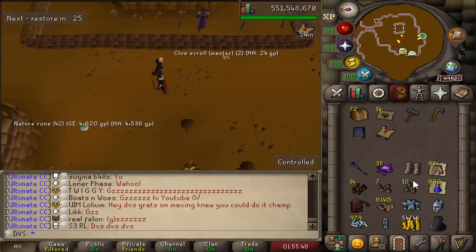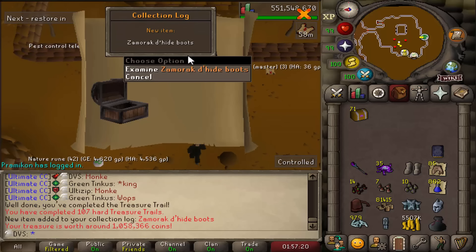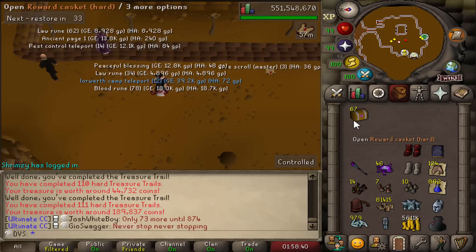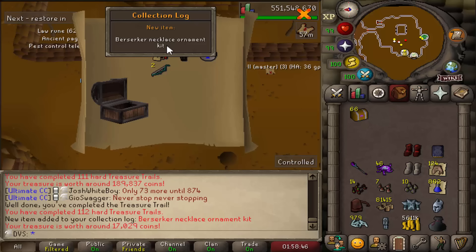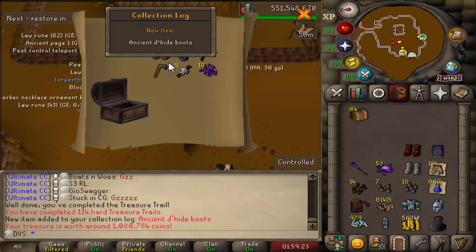Continuing to open these — Zamorak Dhide boots! That is massive. These are single store as well, that's like my fourth different pair of boots. Berserker necklace ornament kit — I think it's only worth 17k though. And Ancient Dhide boots — oh my gosh, I'm just getting all the Dhide boots.